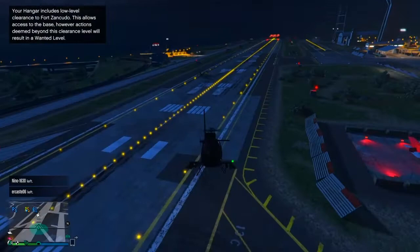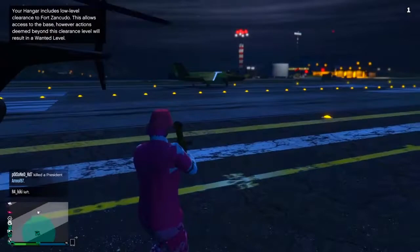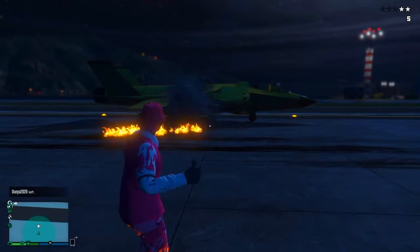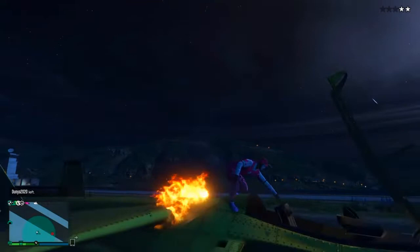Once you get there, pull out an RPG and go up to your Hydra or whatever jet you're using and start blowing it up. As you'll see, it will not blow up — this works, it's 100% real. You can go up to it, explode it, crash it into buildings — it will not get destroyed. If you swim it into the ocean it won't destroy it but it will slowly sink. The jet doesn't get blown up by RPGs, tanks, or buildings.